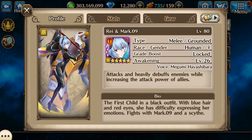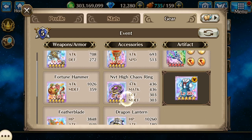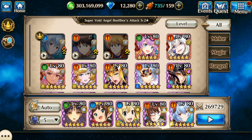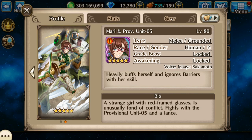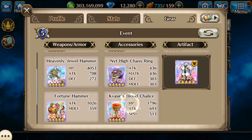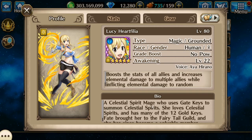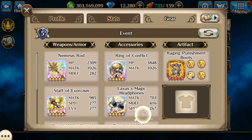Let's start off with Ray and Mark 09 — this is what I'm using on her. And Mari with Unit 05, basically the same thing, just set up a little different. There's no reason for me to do that, but I did it anyway.